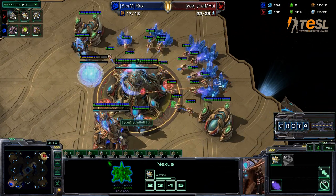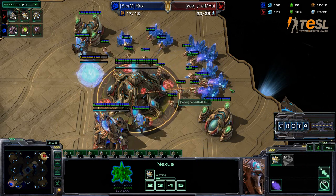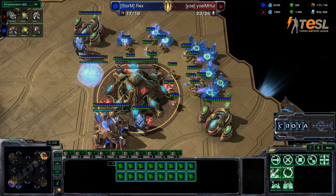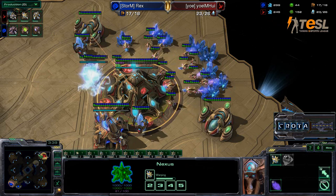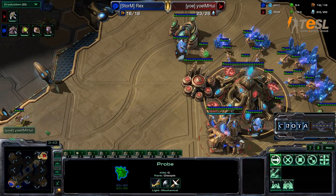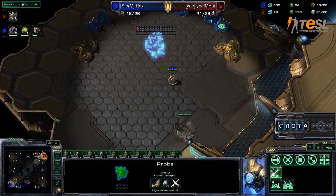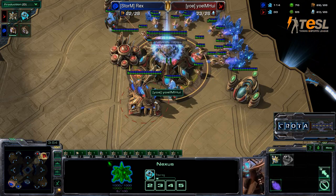Here you do see 15 workers on the main and then two on each geyser. I believe that last worker will make it an even 16 at each of these mineral patches before he goes and tries to place down a Nexus at his natural expansion. He will get a little bit of diminishing returns, as you can see the probe now making its way down here. Nexus will be coming in — and there you go.